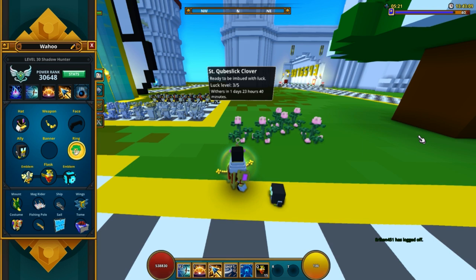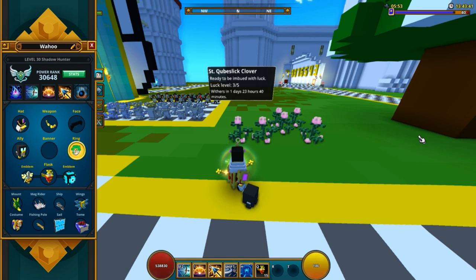So you cannot have multiple accounts and get these clovers done quicker, but you can use other people's flowers, which is absolutely amazing. You can have a club and somebody can put down the flowers and everybody can basically get them done. As you can see, they wither in one day and 24 hours and 40 minutes. When you place it down it has a 30 second grow time, and then it withers after three days — so it sticks around for three days and you can use it multiple times.